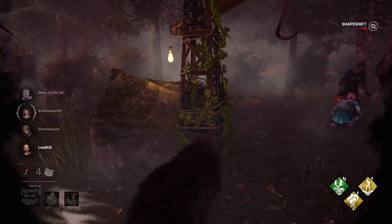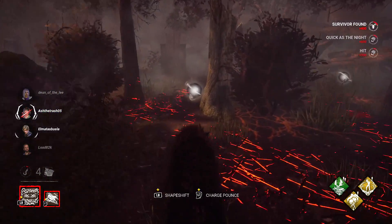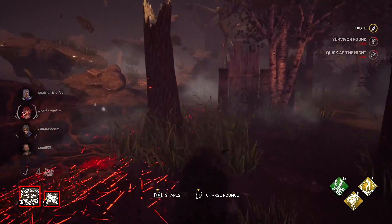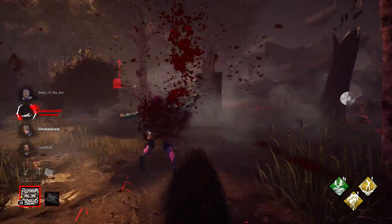Unfortunately you aren't able to attack while in bat form; however the other alternate form can attack. This is the wolf form. This form controls in third person, and you'll have scent orbs sprinkled around the map.